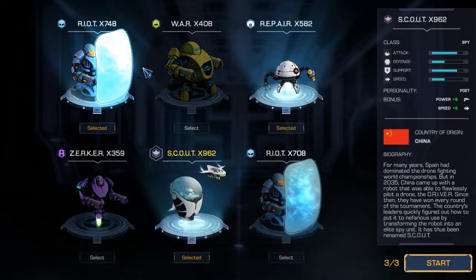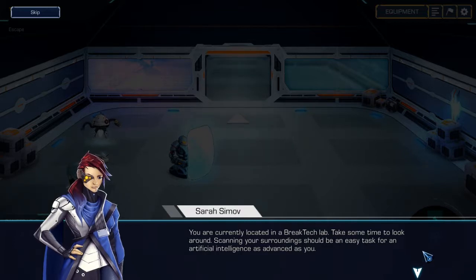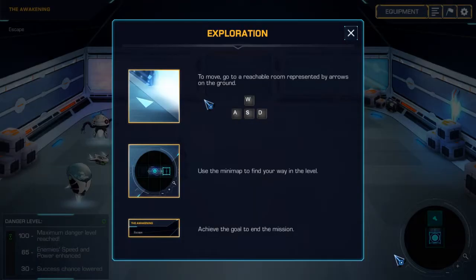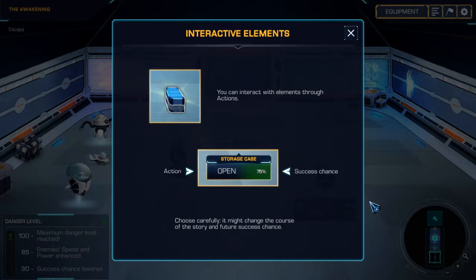My whole team's gonna be pretty much low damage but somewhat defensive. Hopefully he blocks all the damage — they just only attack him. Takes the time to look around — scanning your surroundings should be easy. Oh, I can move. Okay, you can interact with elements throughout actions.